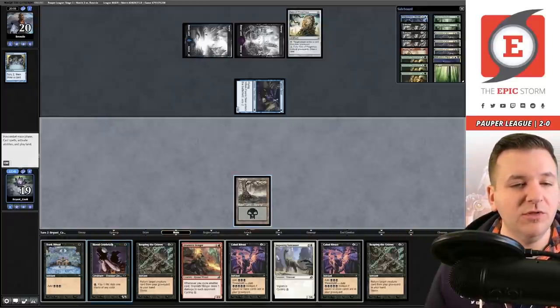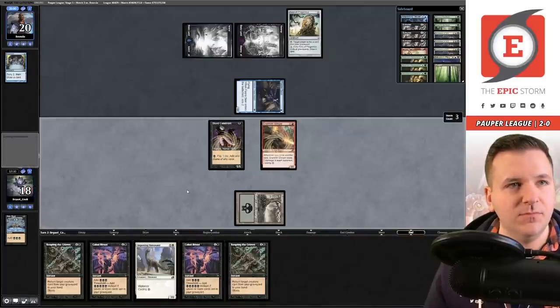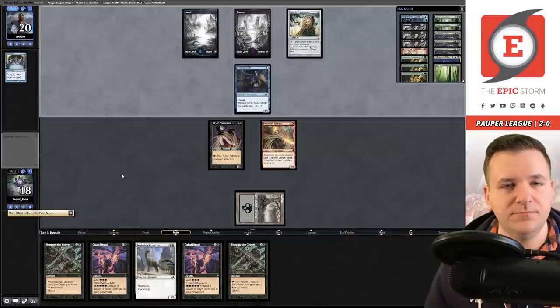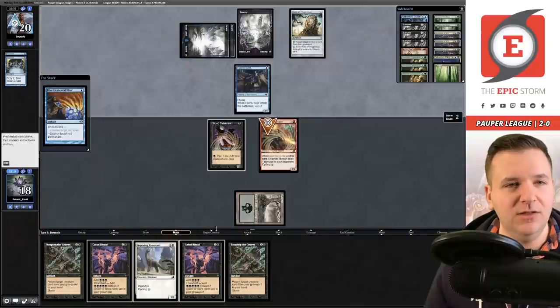We can go Dark Ritual, Blood Celebrant into Stinger — they only have two cards. I don't know how we're supposed to win with our current hand if we don't do this. They're definitely in the driver's seat having found their one-of Relic. If they have a removal spell I think it's just lights out. Sometimes with more land-heavy hands you can beat the Relic by being patient and eventually finding your Crab, but we're just so tight on mana that's not really a choice we have. They put two on top with Preordain — yeah, we're dead. Let's see what our draw is. I'm going to call it.